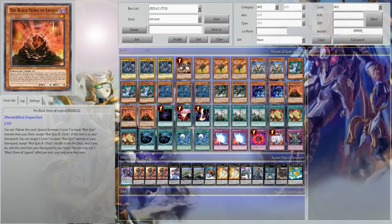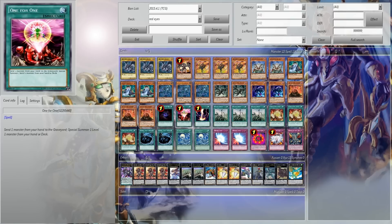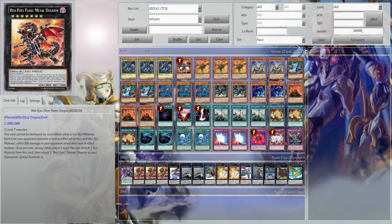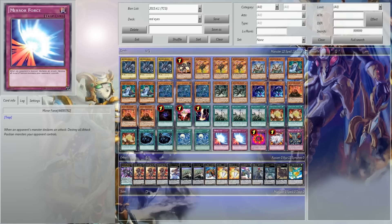Monster count is 22, spell count is 13: 1 Lord of Darkness, 1 One for One, 1 Raigeki, 3 Dragon Shrine, 3 Card of the Red Stone, 2 MST, 2 Silver's Cry. I'm liking this lineup. Three Silver's Cry would be overkill in this deck — two is the perfect number.